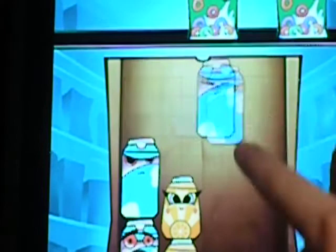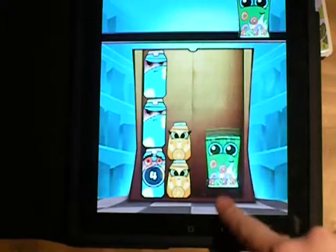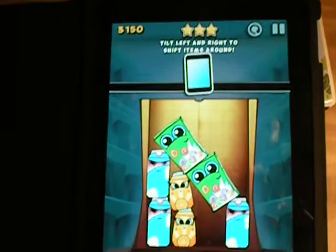You see that one's starting to break there. So I'll put this on top — see, that comes with a little character and a number. If it gets to one or zero, that will break. I'll do this, and that, and that. You have to try and balance them all in the bag.